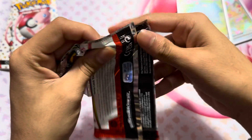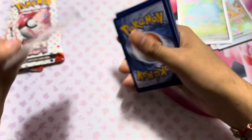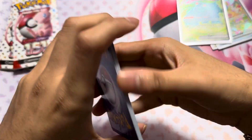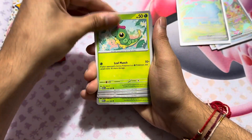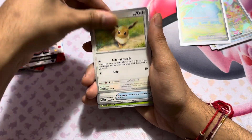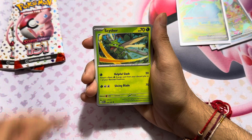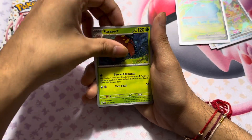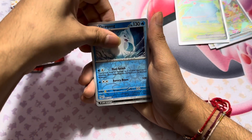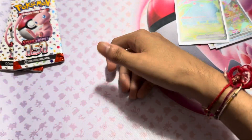Try not to do what happened last pack — that was the first time I've ever had a pack explode. Caterpie, Eevee, Old Amber, Weedle, Scyther, Charmeleon, Parasect, Dugtrio, Primeape, Vileplume, and then an energy.